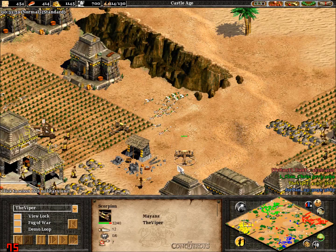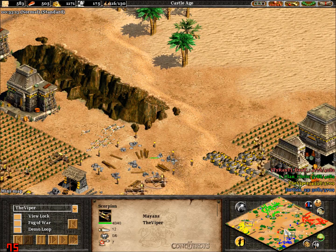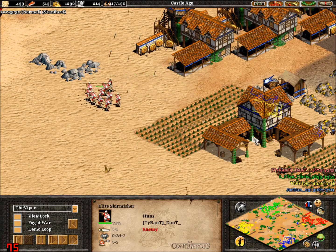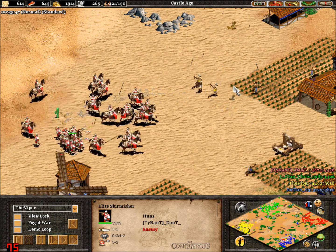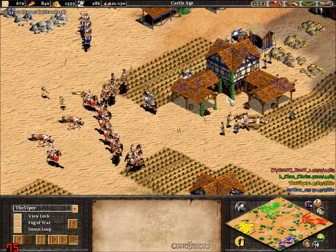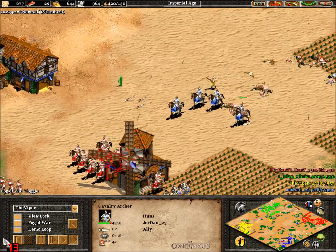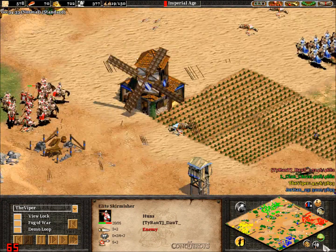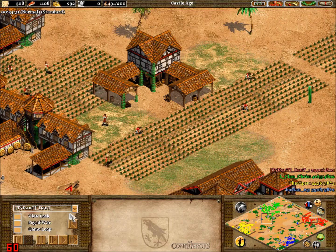Chris losing a lot of units. Mangonels and scorpions — siege is extremely effective versus archers. A lot of skirmishers coming in here. Using these skirmishers to soak up damage. Viper going into Imperial Age — probably a smart idea. Doubt not going up yet, Jordan not going up yet, but Chris is nearly there. So Chris is going to be able to outmatch Viper with technology for a short while.